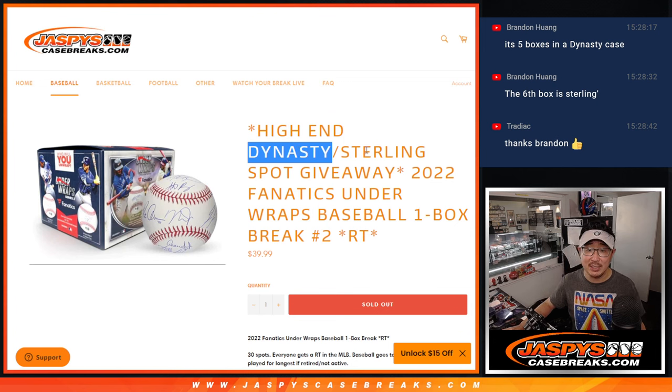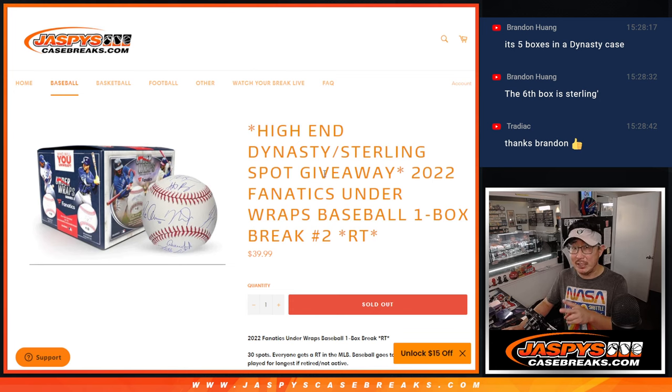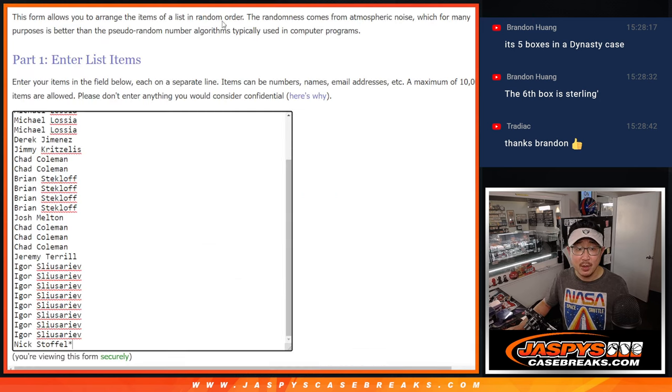That's a full case — a sealed case of Dynasty — and a box of Sterling. Check it out, details on JaspysCaseBreaks.com. We've got to do a couple more of these fillers too, sell another spot straight up, and then we'll be in breaks hold. We should be able to do this tonight. Big thanks to this group for making it happen, appreciate it.